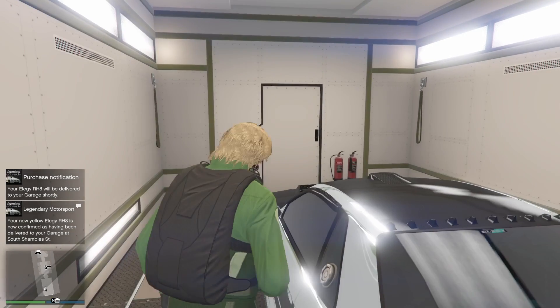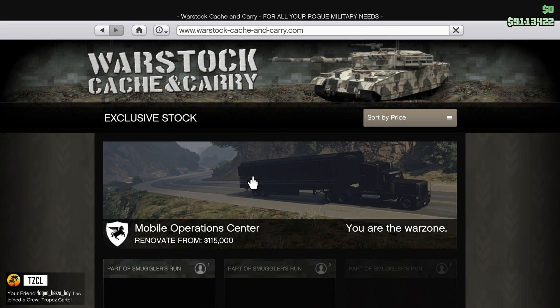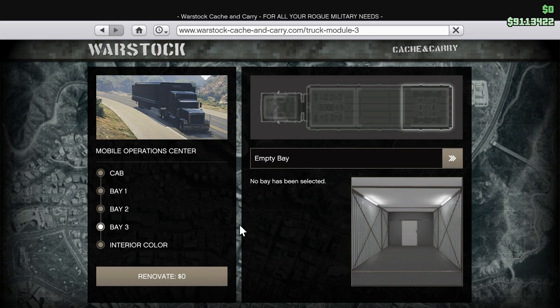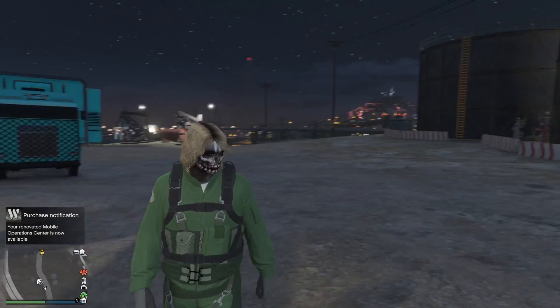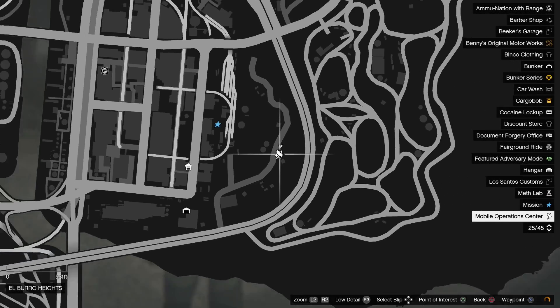So once you order the car, have it out on the map, replace over top of it, go inside the MOC, hold down to accelerate, go to bay number three, select personal vehicle storage, select empty bay, select renovate, and hover on buy. Hit X and then quickly spam triangle — almost simultaneously. X to accept the buy, triangle to close the app. If you got it right you'll see that picture and you want to get out before he exits the car. If the timing is right you will spawn outside on foot and the car will be underneath the MOC.